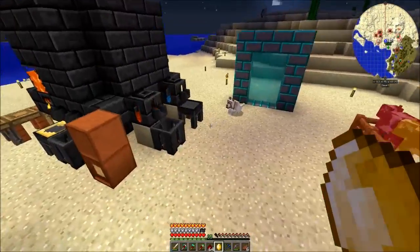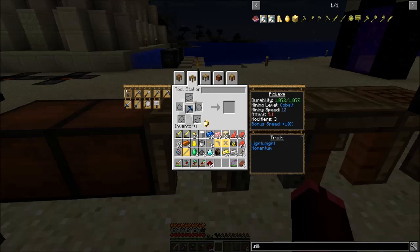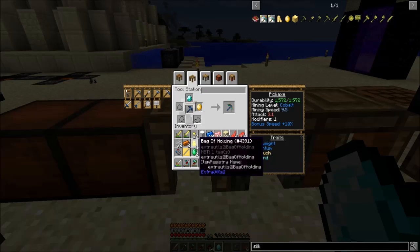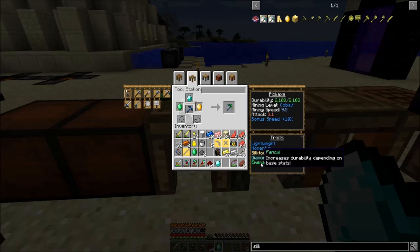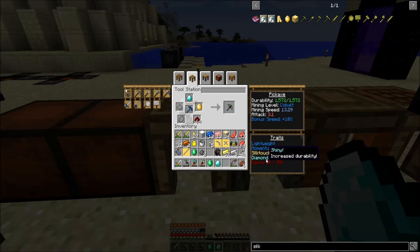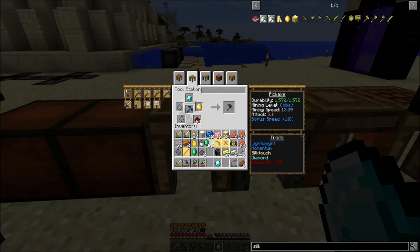I never slept. So let's see — pretty pickaxe. Could add silk touch. Diamond increases durability even more — that went up 500, nice. What does emerald do? Fancy — increases durability on beast deaths. That ups the durability even more. I think I'll go with haste, increase durability, and silky silk touch. Emerald does more than diamond. I kinda like that look. Yeah, let's go with that. So now I have the new pickaxe.